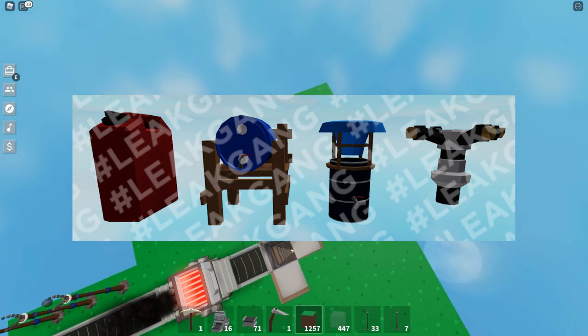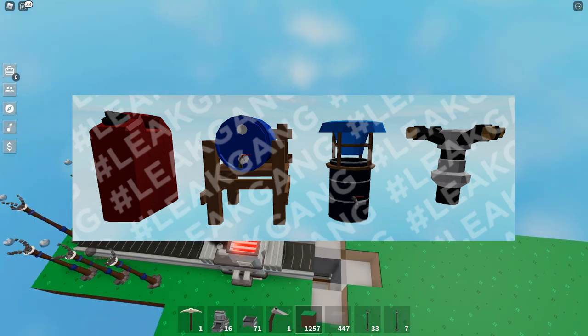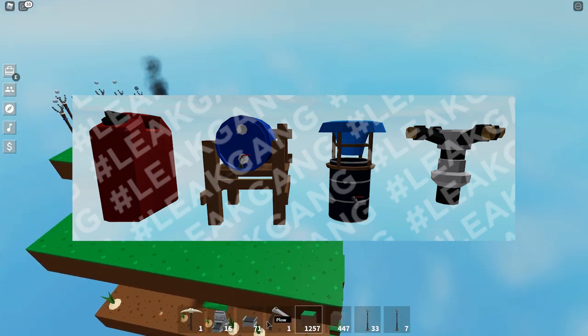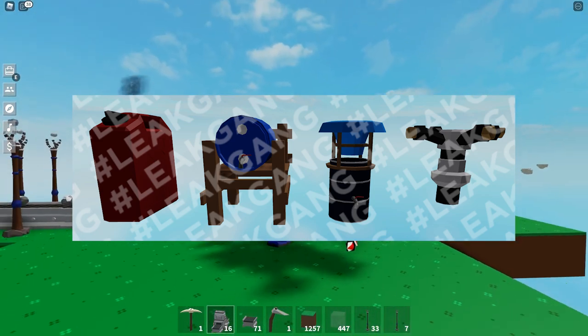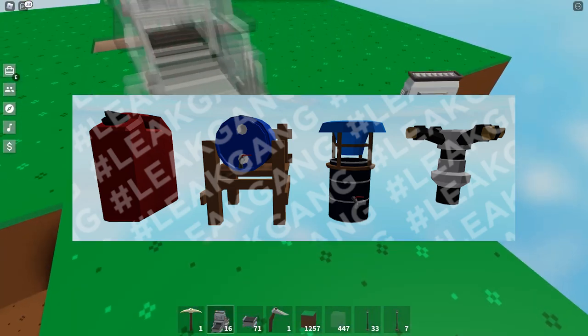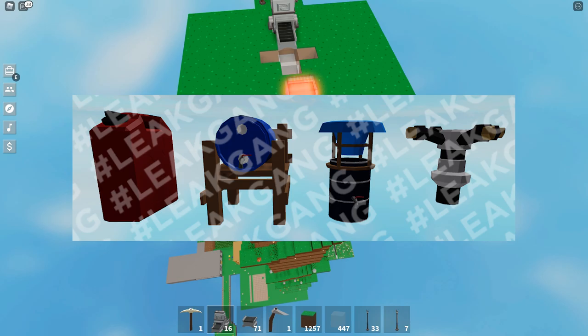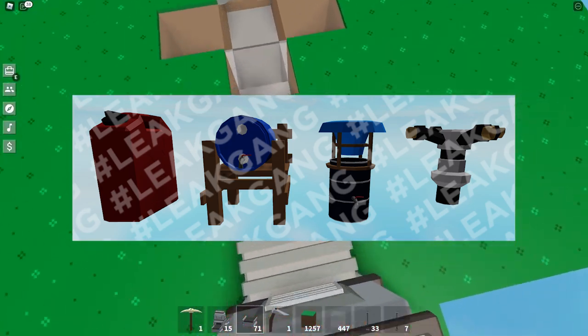And here's another leak that just came out today. We have the jerry can, the water bottle, water funnel, and sprinkler. Some of you guys might not know what a jerry can is — it's something that's used to hold fuel. The water bottle is basically generating water. The water funnel is like a funnel for the water. And we also have the sprinkler, which splits out the water and liquid.